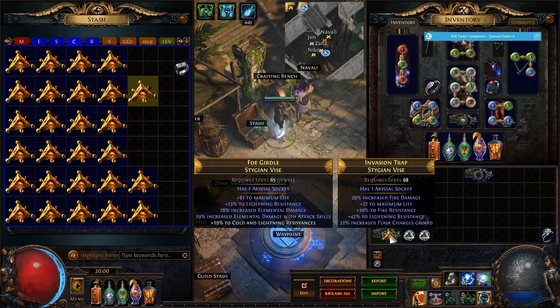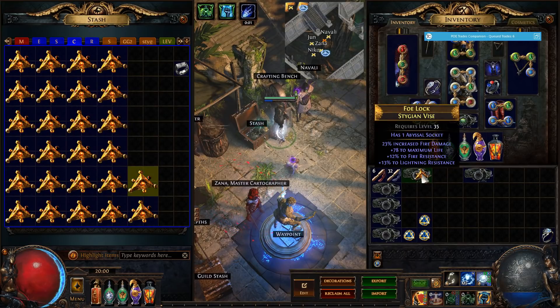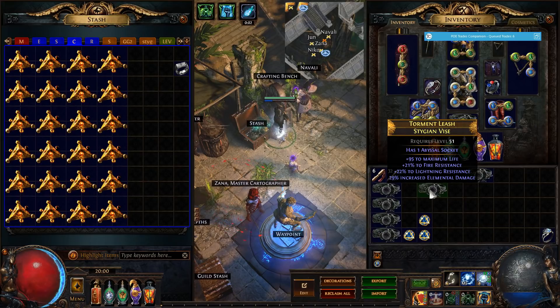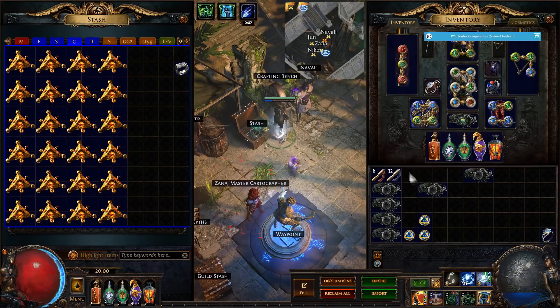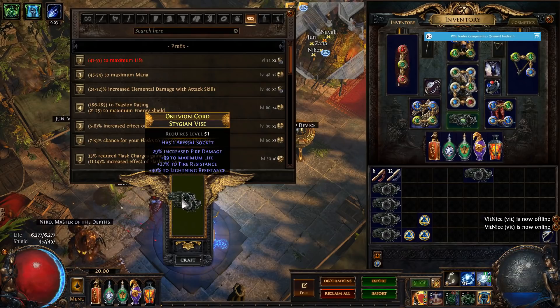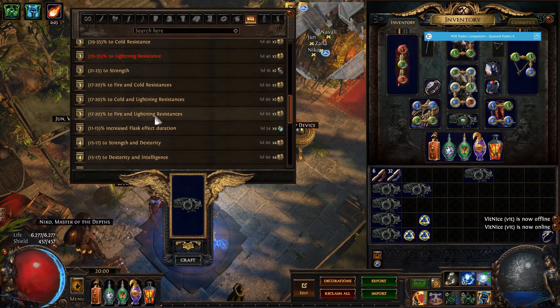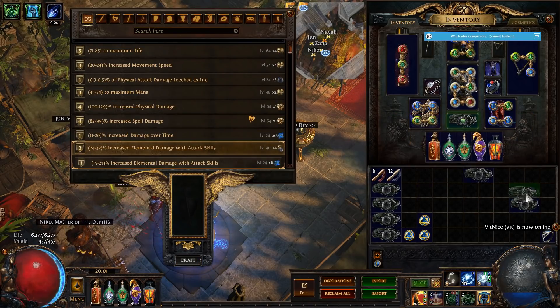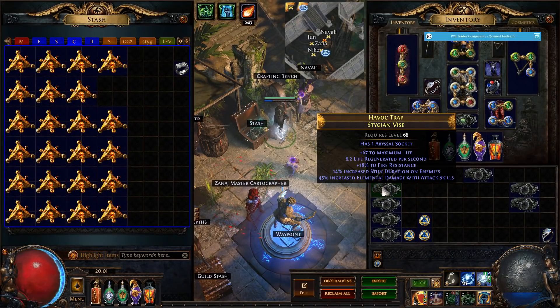Let's keep going. This one isn't good enough. This one is very nice — it has the elemental damage suffix and an open prefix, actually two open prefixes since fire damage is the only prefix. You can hold Alt — you need to enable advanced mod descriptions in options — to see whether mods are suffixes or prefixes. We can craft elemental damage with attacks on this one, and also craft a resist. We got a 20% max roll and 31% — these belts are very very good.